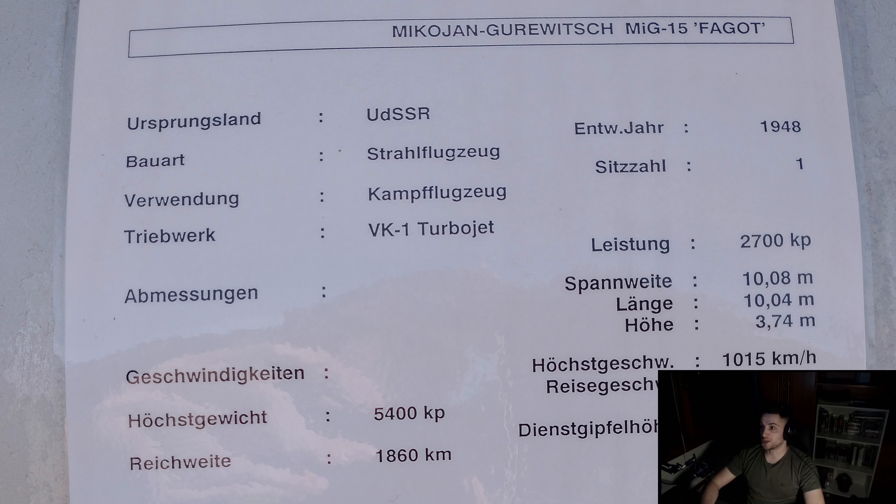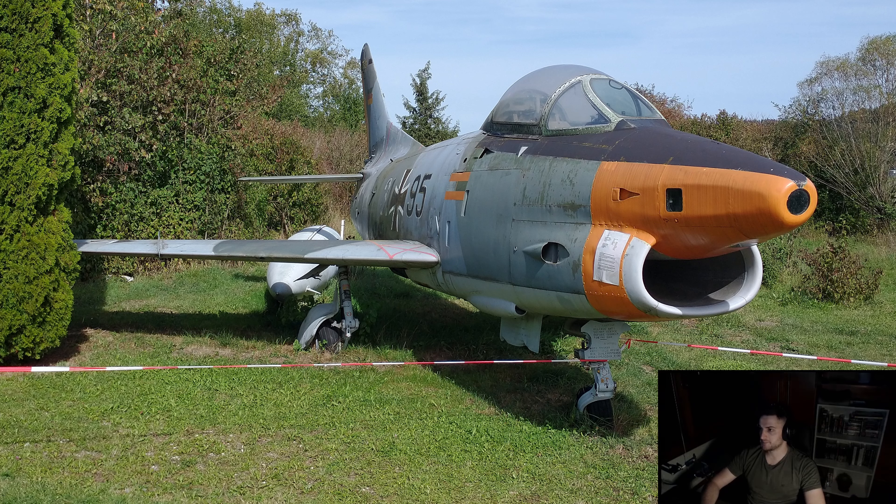I will not pronounce that NATO name for this plane. This is its tail — the Faggot's tail, if you can say that. Really cool plane. This one I don't think had the engine; some of the planes here had their engine, this one I'm not certain. So MiG-15, and then you have a Fiat G91 — very interesting plane. If I'm not mistaken, there's a developer developing this plane for DCS.